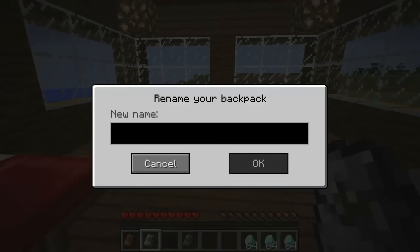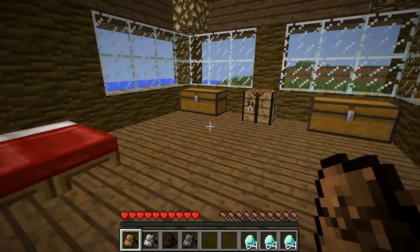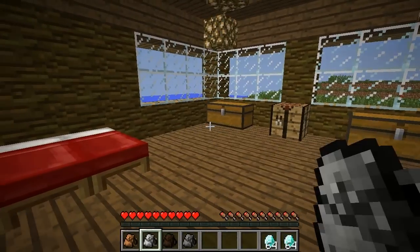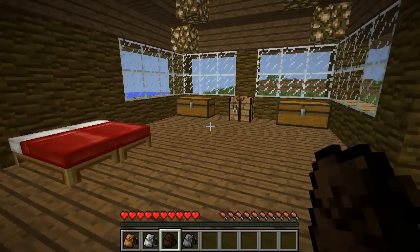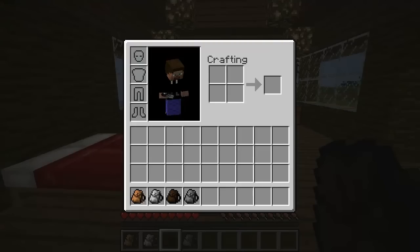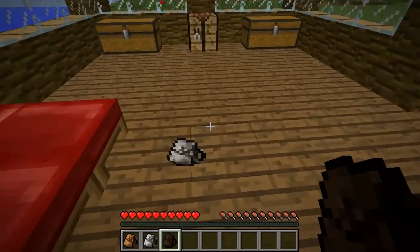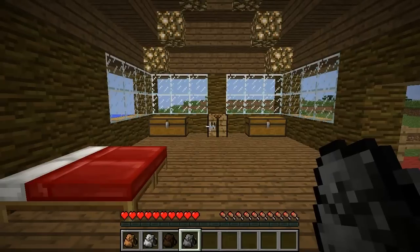Let's rename this one 'Diamonds 2.' How you use these is you just right-click on it — let's put a stack of diamonds in there, and in Diamonds 2 we'll put two stacks. Now, the thing is you can't actually put a backpack inside of a backpack. I'm guessing it's some kind of backpack-ception. There you go — it doesn't actually work. I was hoping my world was going to blow up or something, but it didn't. So you can't put a backpack inside of a backpack.